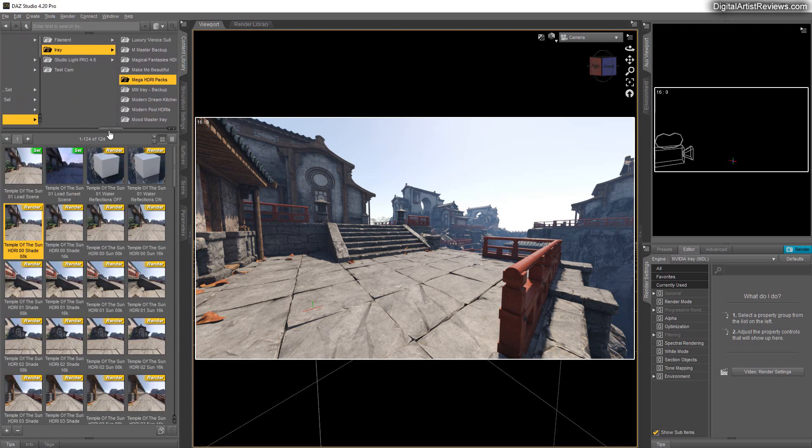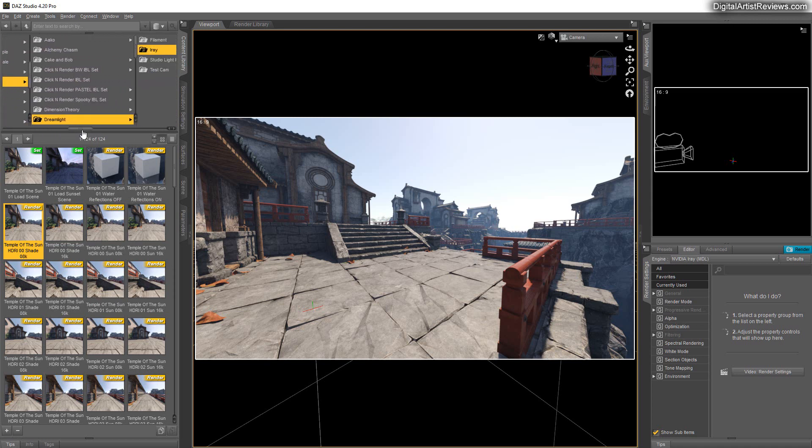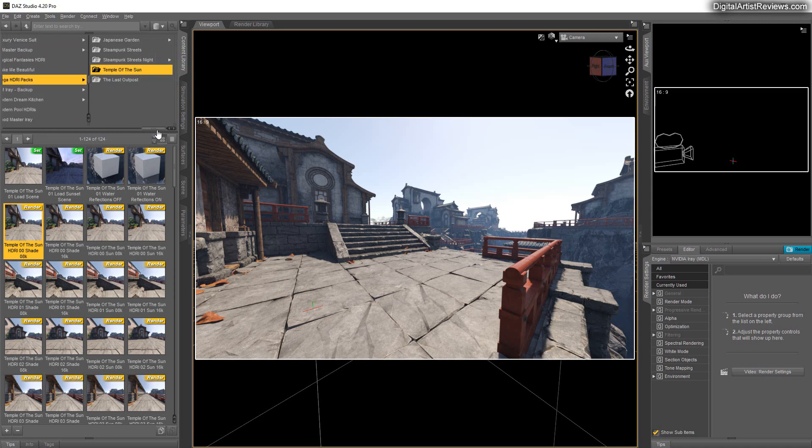Once you have it installed, you can find it in your DAZ library under Light Presets > Dreamlight > EyeRay > Mega HDR Packs > Temple of the Sun, and you'll have all these icons available.